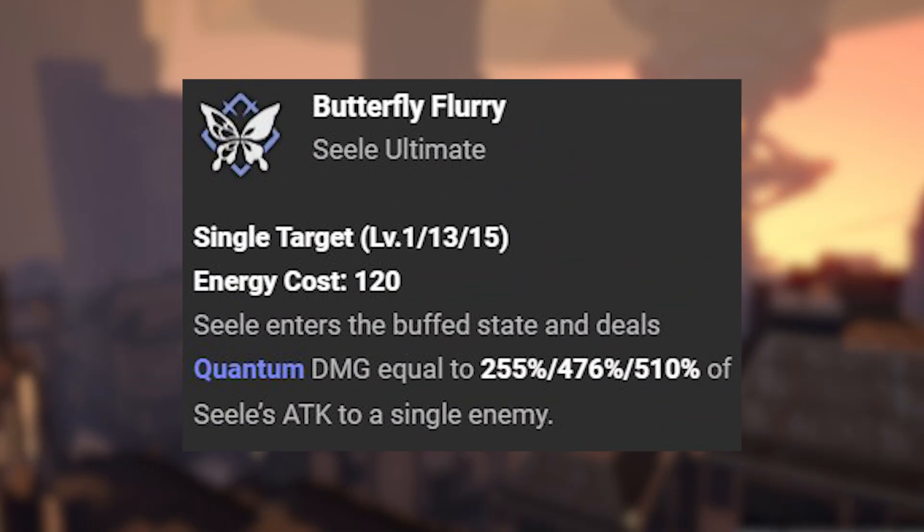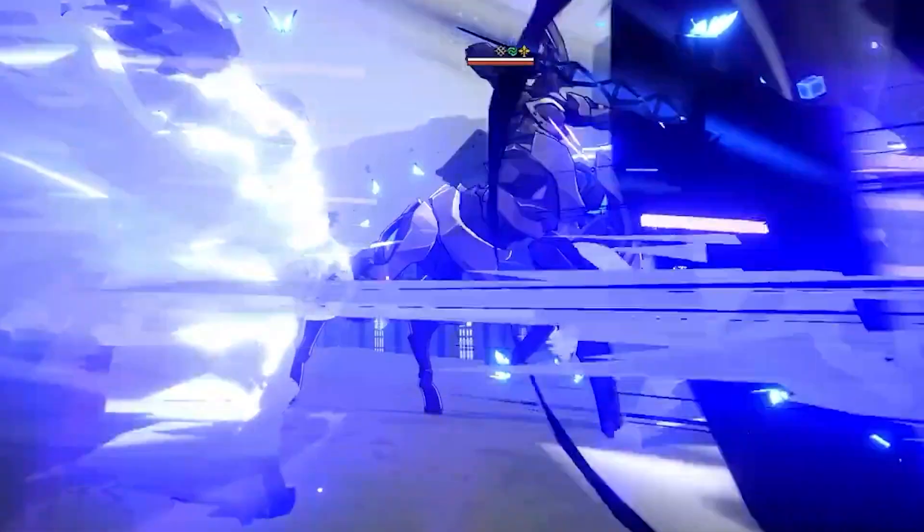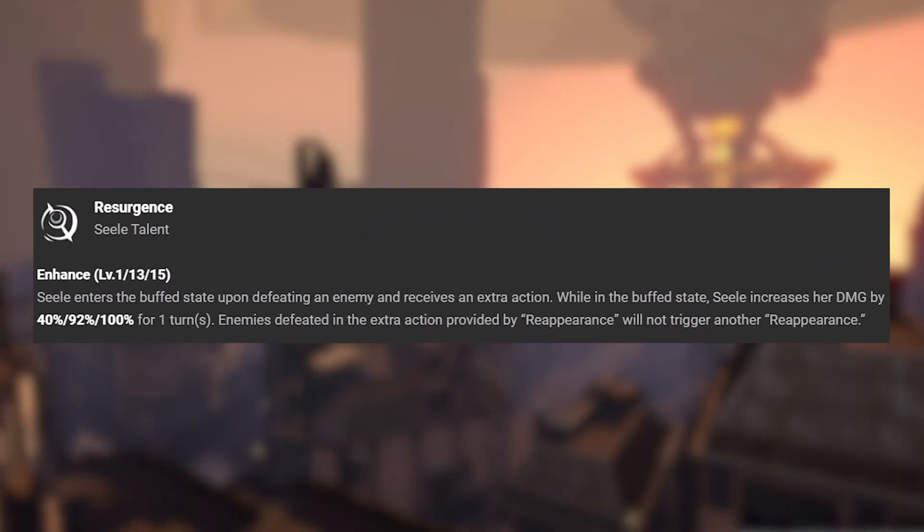Her ultimate, Butterfly Flurry: Sealy enters the buff state and deals quantum damage equal to a certain percentage of her attack to a single enemy, and it costs 120 energy. Her talent, Resurgence: upon defeating an enemy, Sealy enters the buff state and receives an extra action. While in the buff state, Sealy increases her damage by a certain percentage for 1 turn.